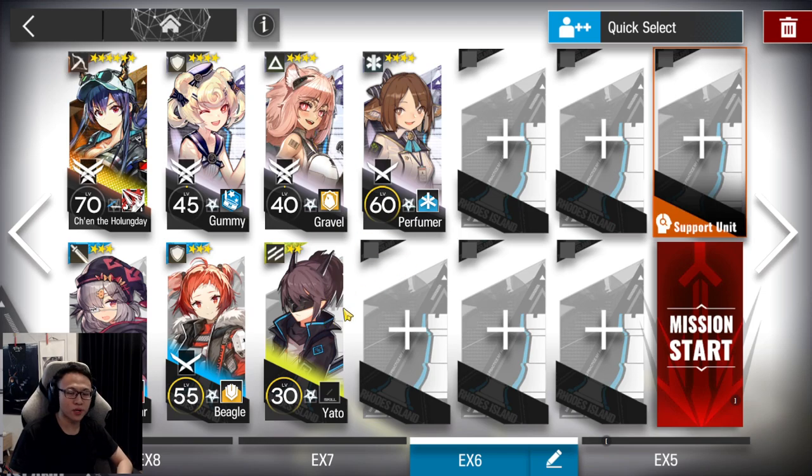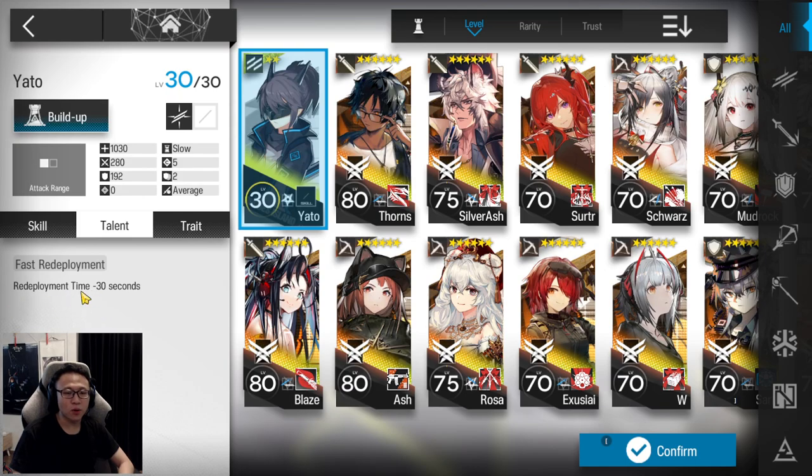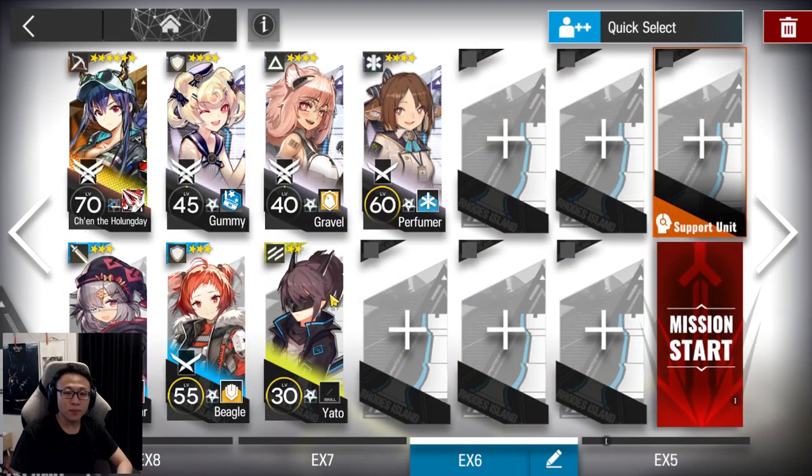After that, bring two fast redeploys. Yato is a fast redeploy if you didn't know, because her talent states redeployment time minus 30 seconds — you'll need her to be level 30 to have that talent. If you want more stable fast redeploys like Project Raid, Phantom, or similar units, you can take them. Gravel should be built in your account, at least E1 with a decent skill rank, and she'll be functional for this stage.